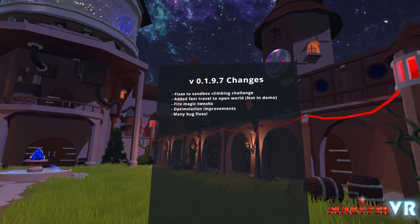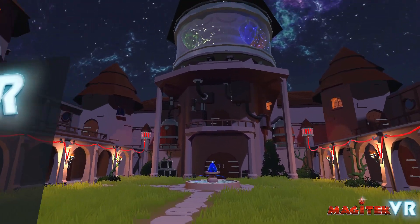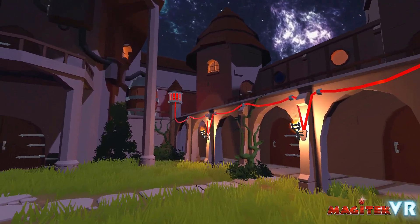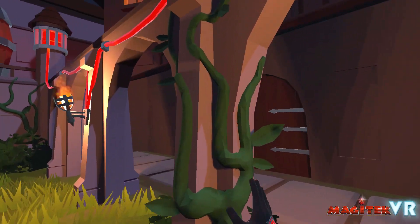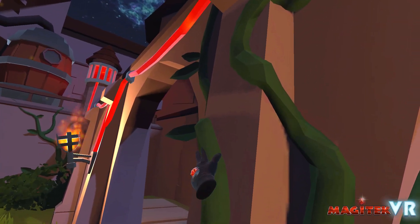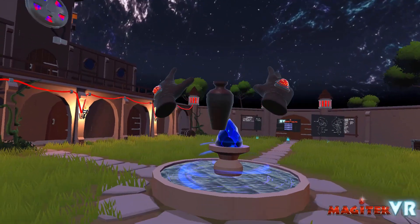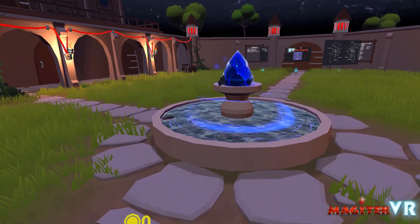Starting with the courtyard. You can see we have an amazing new courtyard environment. Everything here is connected to our physics system, like it is in our sandbox and open world environments. Vines can be climbed and the water uses our water system. See if you can explore this area and you might find some secrets.